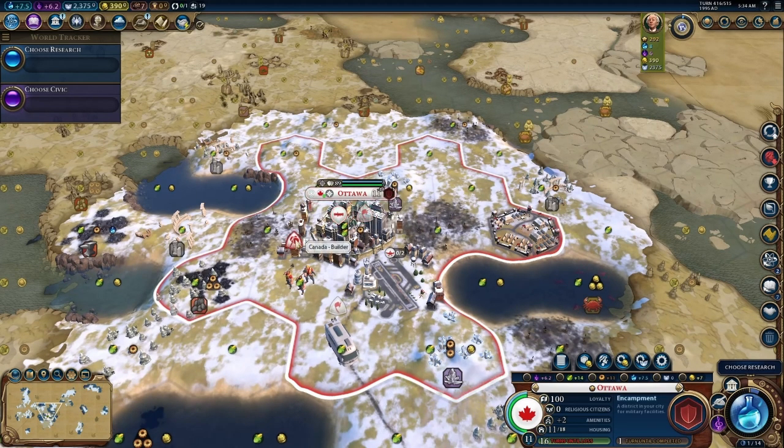We just need a better government, so we're going for power, added production. Minus three combat strength is not what we want — we're going here for our next government, and that's going to give us plus 10 production in our commercial hubs and encampments, which we plan on building in every city. We're going there. Current government: 50% production towards units — we definitely need that. Plus 5% combat strength, yes, and all those military slots — yes.